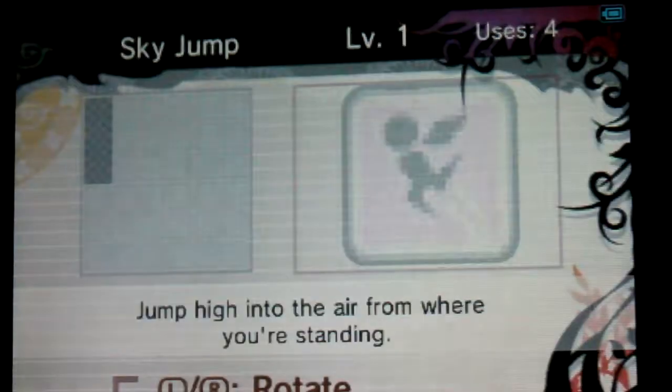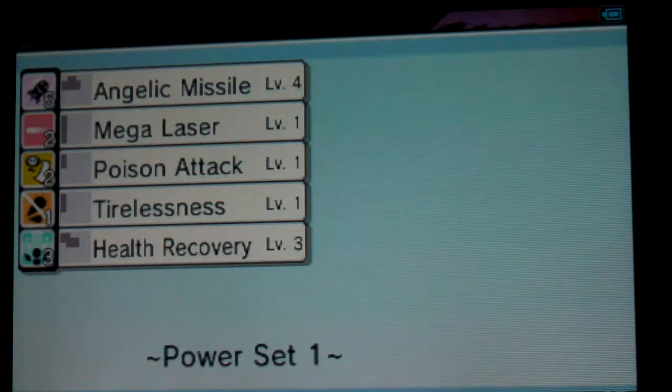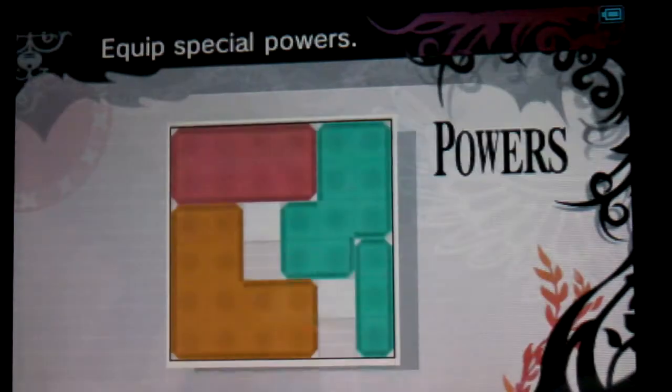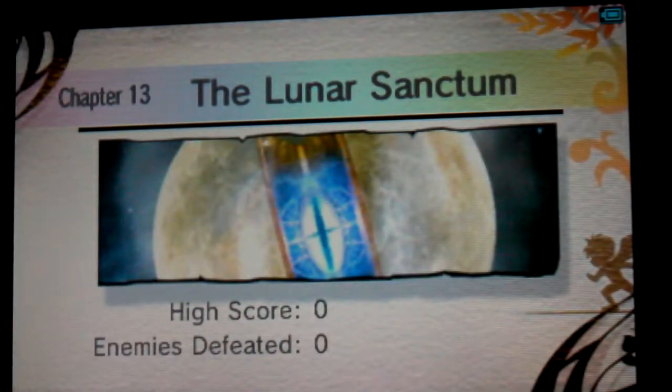As for powers, I didn't go with my usual set. This time I just decided to switch it up, so I made the second set. I'll be using today the Reflect Barrier, Super Armor, which increases my hits and knockback damage, Health Recovery, and I also got Crisis Recovery. Because this chapter — chapter 13 — is actually a very, very challenging chapter. And I know it's a lame excuse, but with my recording setup it's going to be almost impossible. So get ready for the madness.